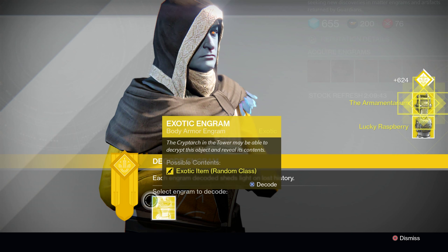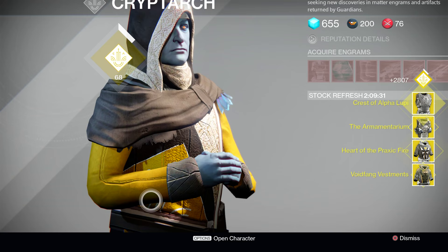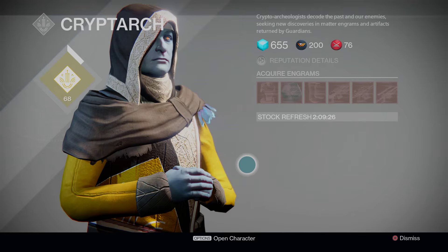First off we've got Lucky Raspberry, followed by the Armamentarium, another Lucky Raspberry, two Crests of Alpha Lupi, Voidfang Vestments, Heart of the Praxic Fire, Armamentarium, and finally another Crest of Alpha Lupi. Are they — is he just giving those things away today?